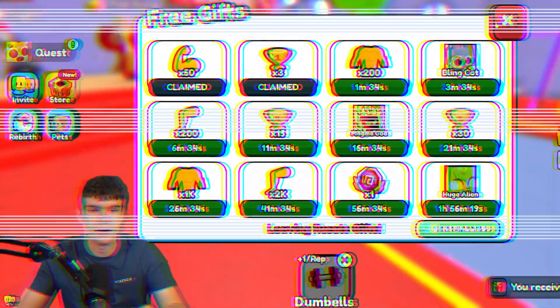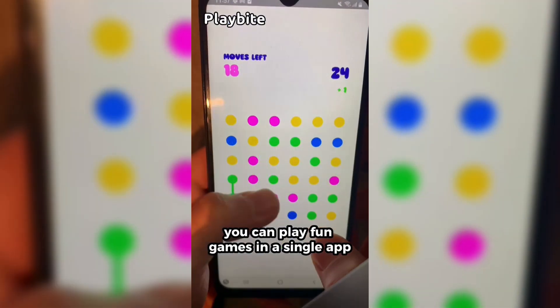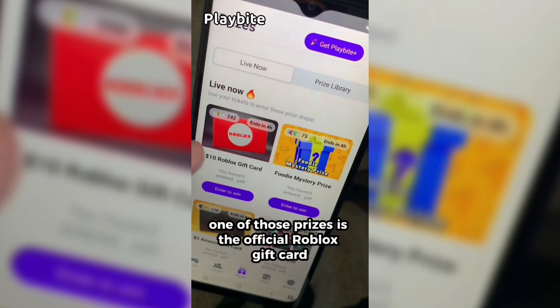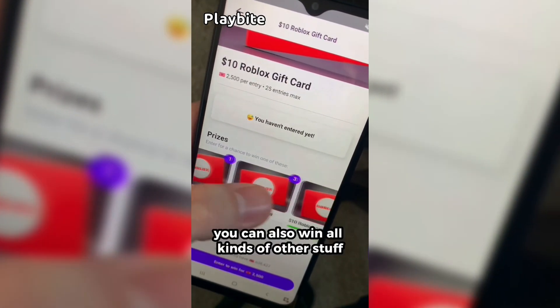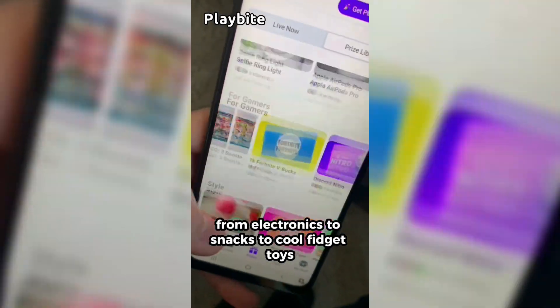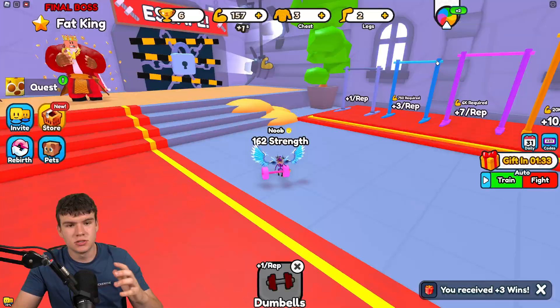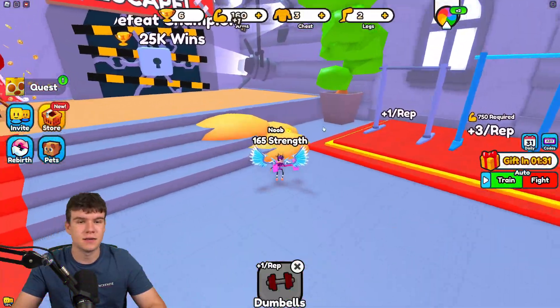If you are ever in need of Robux, go ahead and download this app called Playbite. It's like an arcade on your phone where you can play fun games in a single app and win prizes. One of those prizes is the official Roblox gift card — you can also win electronics, snacks, and cool fidget toys. Download Playbite today, linked down below, and use code GamingDan to be 10% of the way to earning your first Robux gift card.